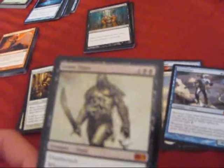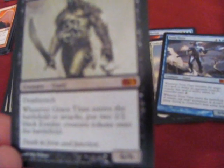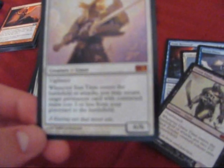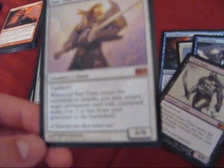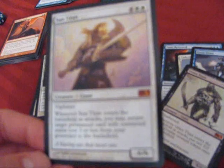Next, Grave Titan. So I have a Frost Titan and a Grave Titan. Deathtouch. Whenever Grave Titan enters the battlefield or attacks, put a 2/2 black zombie creature token onto the battlefield. Next, Sun Titan. So I got three different Titans — pretty awesome, huh? Vigilance. Whenever Sun Titan enters the battlefield or attacks, you may return target permanent card with converted mana cost 3 or less from your graveyard to your battlefield. So those are all the Mystics that I got.